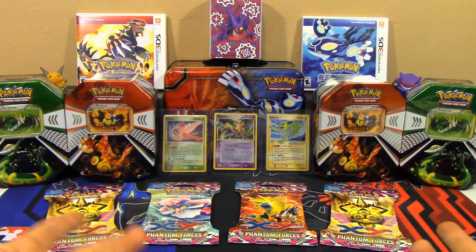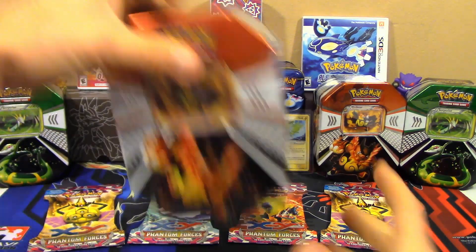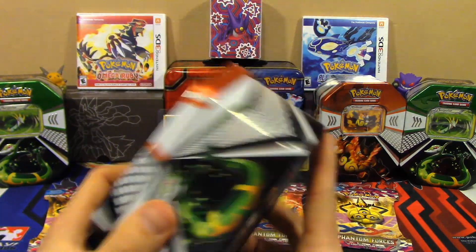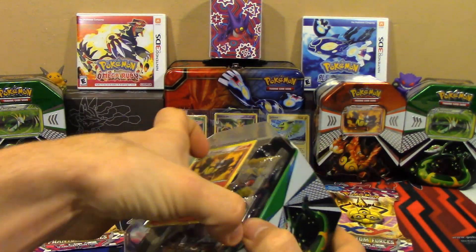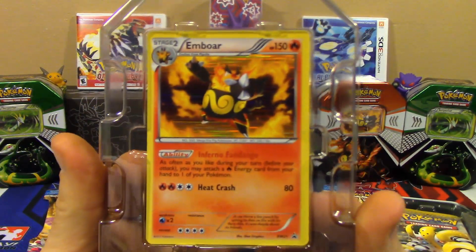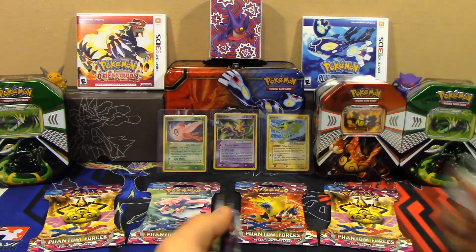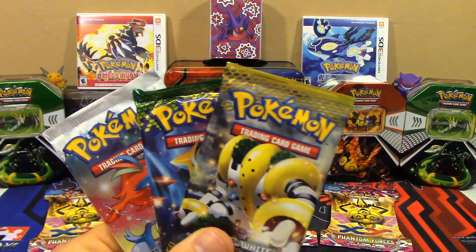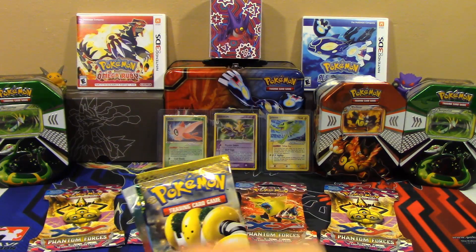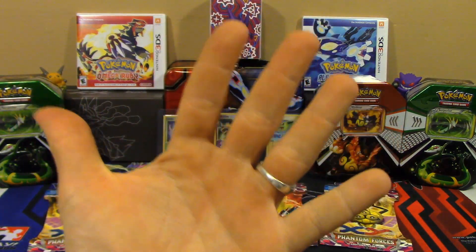Even though I didn't necessarily need this stuff, I came across a little bit of extra money, so I decided to just go ahead and splurge a little bit. We're going to take one Emboar tin and do a battle against Hermzar with it. The packs inside do match. It's a Black and White promo number 21 with Inferno Fandango — the same print from Black and White Legendary Treasures. The three packs inside are Next Destinies, Dragons Exalted, and Boundaries Crossed. Here's how scoring works: Reverse Holographics are worth one point, Holographics are worth two points, EX cards are worth three points, Full Arts are worth four points, and Secret Rares are worth five points.